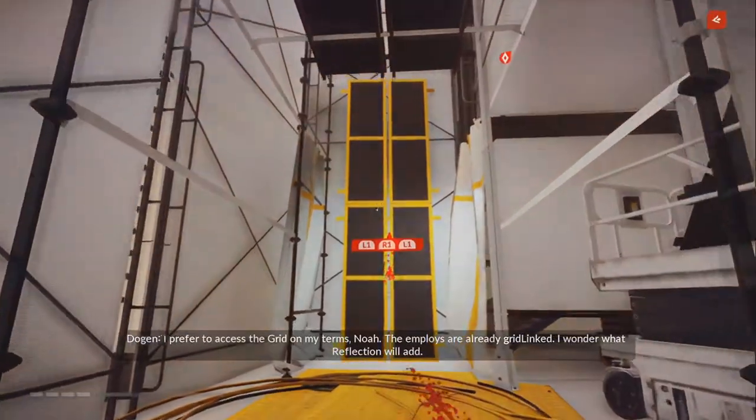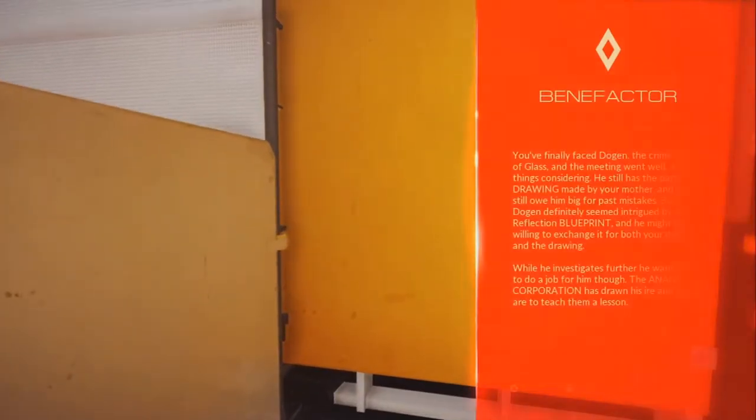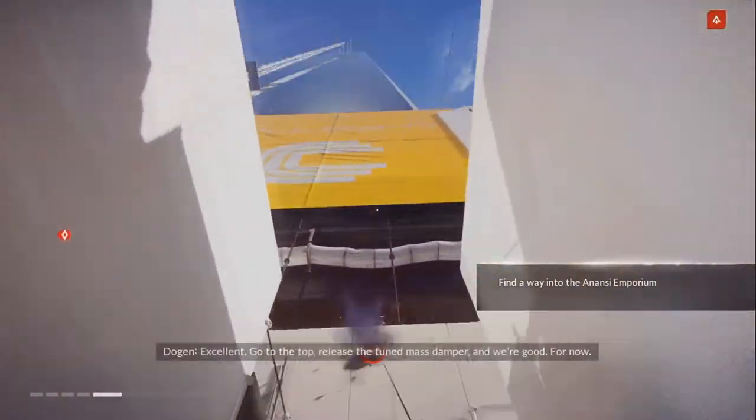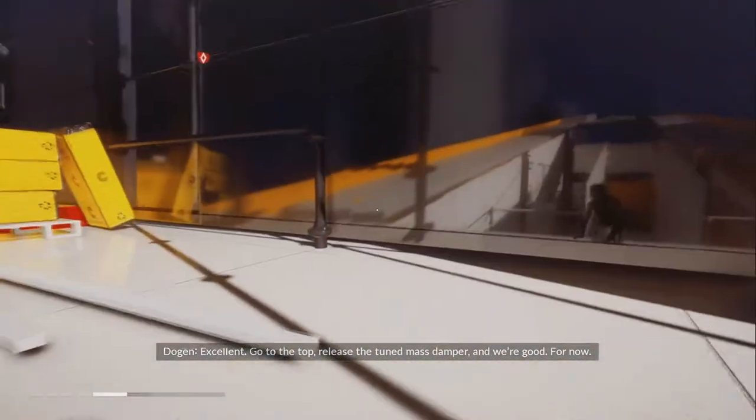Let's get into the skinny of it — is this up to the hype, does it deserve all the criticism it's gotten so far, and is it actually good? Mirror's Edge is an action-adventure first-person game made by EA and DICE. DICE is known for their Battlefield games, and they've basically done a good job with what they did in the past. Now Mirror's Edge Catalyst is a reboot slash prequel to the original Mirror's Edge.